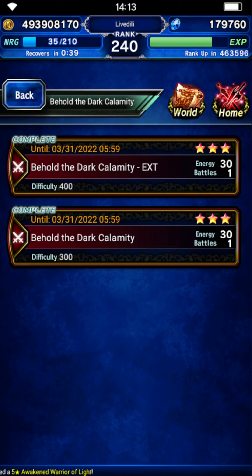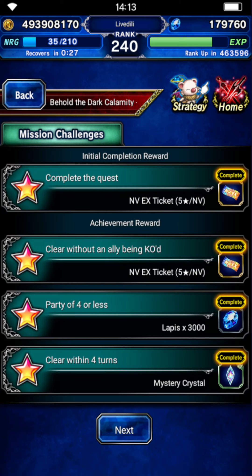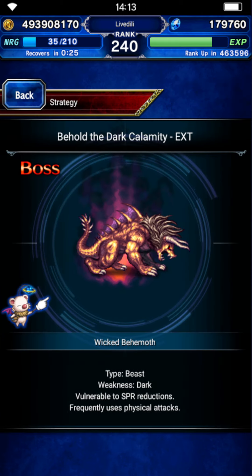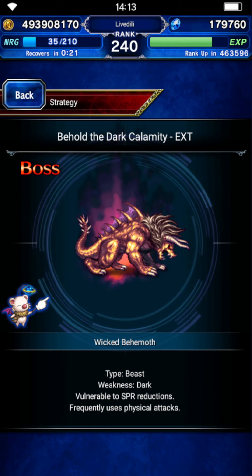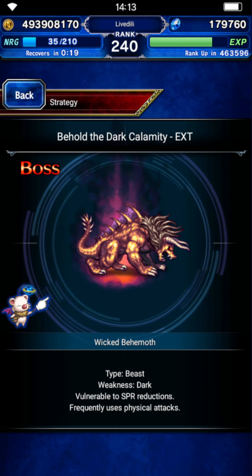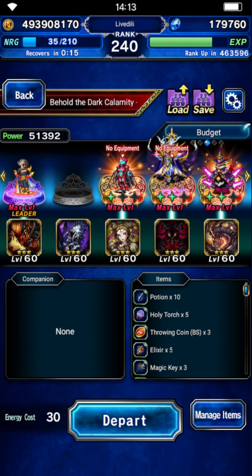Hey everyone. I got asked for a more budget guide on Behold the Darkness Calamity Extreme. So let's do just that, because people apparently don't have Aerith or can't do the holy stuff. The boss Beast is weak to dark, vulnerable to TSBR breaks. Let's do a very cheap run here.